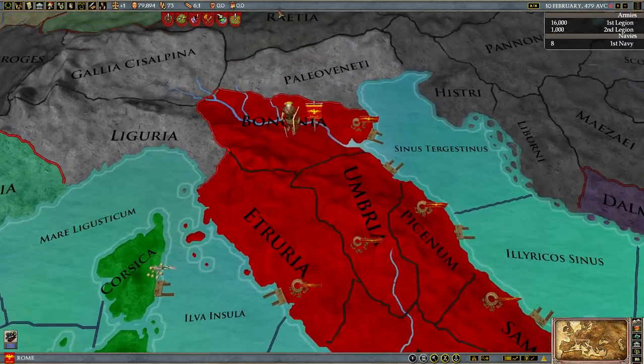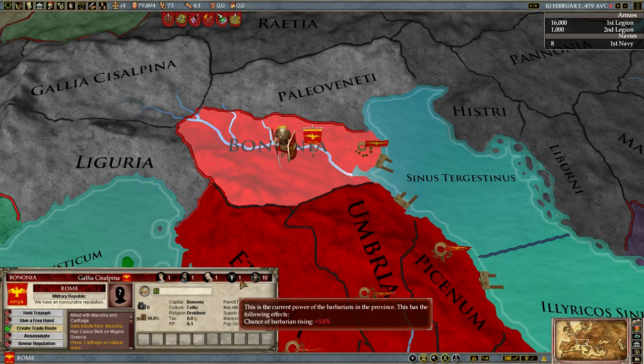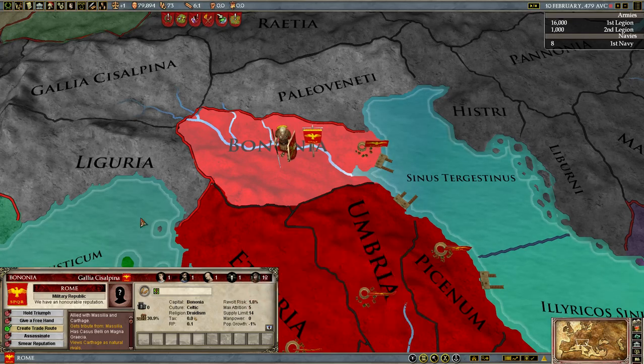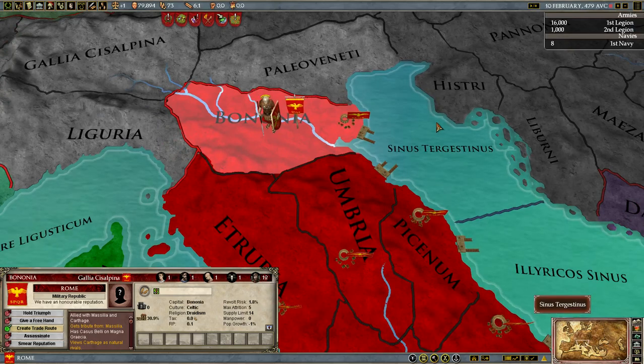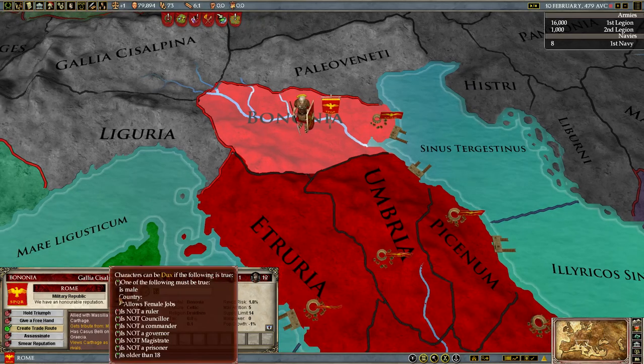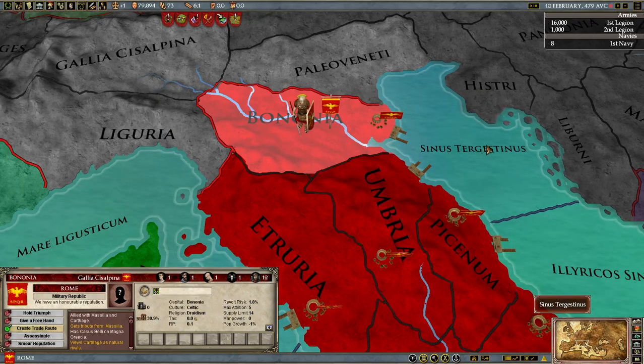Now we've finally finished our colony here. Colonies differ from provinces in one particular way: they still have barbarian power, and this is a problem. Barbarian power has to be reduced to zero to create it as a full province — it's currently Celtic and Druidic. Upon having it reduced to zero barbarian power, it will become a full province and its culture and religion will change. How do you reduce it to zero? It's technically random, but highly weighted toward three things: your ruler's finesse stat, the governor's finesse stat, and the civilization level of the province. I also need to appoint a ruler — the Senate will put forward a candidate in about a month.